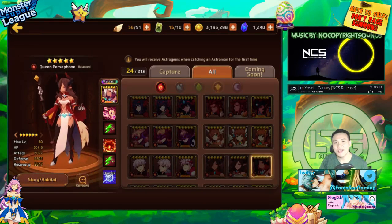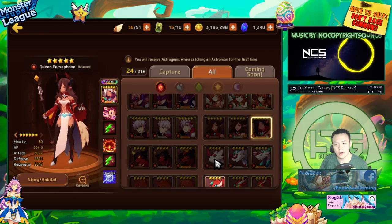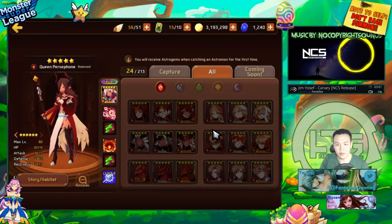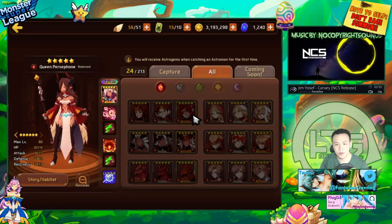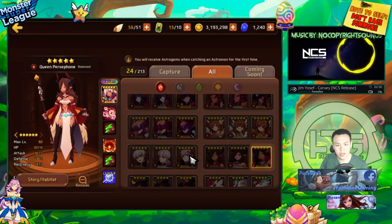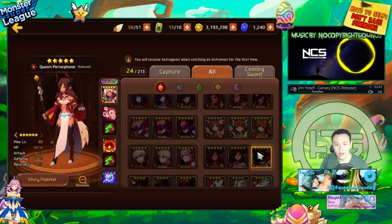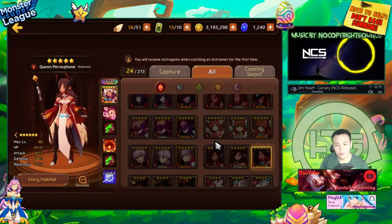Welcome back. Yesterday I made a newbie guide talking about every single Nat 4 in the game and what they can be used for. This video I'm going to be talking about all the Nat 5s in the game — just a brief overview of what they can be used for and why they're good or maybe why they're not. We're going to start with the Persephone and go from the bottom up.